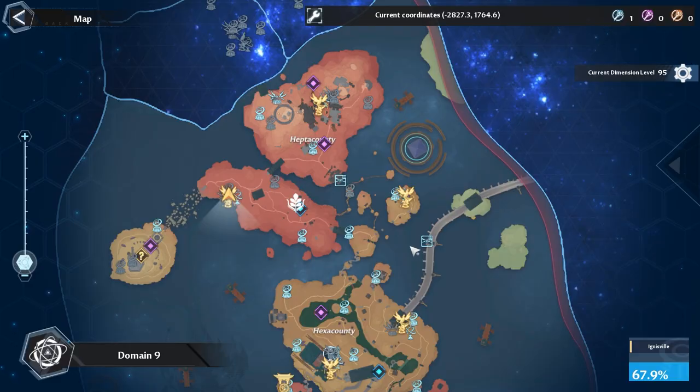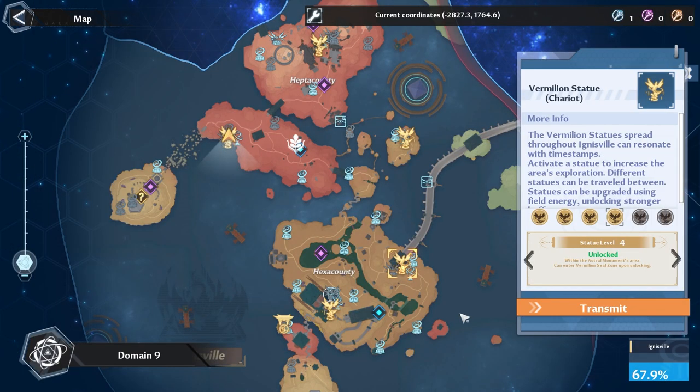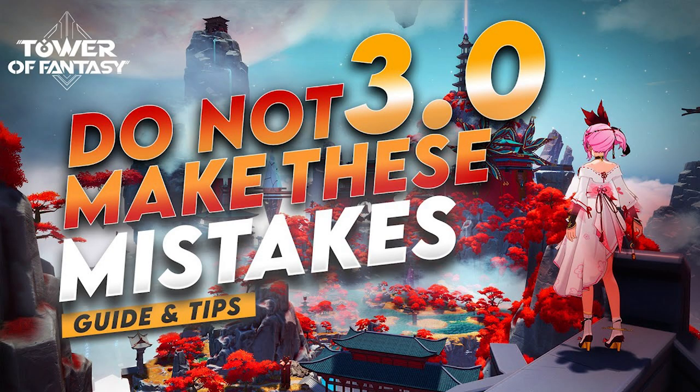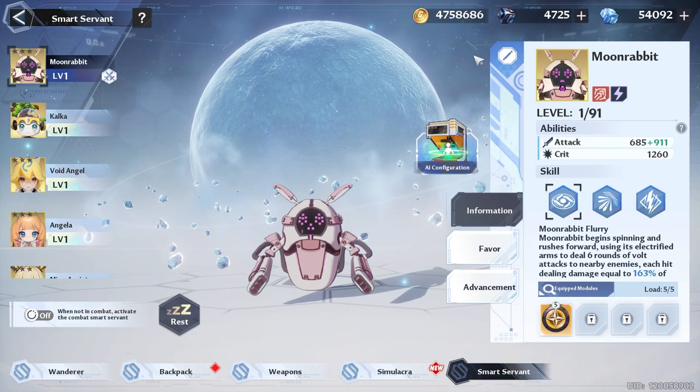Now let's talk about Domain 9. These are the locations of the vermilion statues and the order you want to level them up to get the most energy throughout the week, since all the energy resets next week. That's one reason I wanted to get this guide out earlier rather than on Sunday. For more detailed information I recommend checking out Mecha Chuck's or Humble DK's video, which go into more detail and have exploration guides.